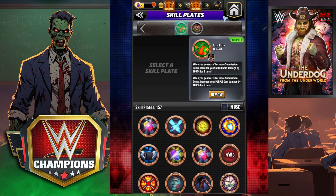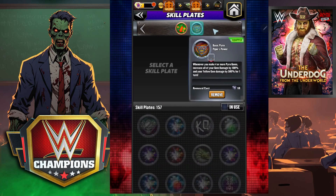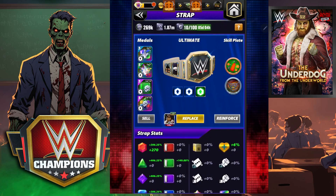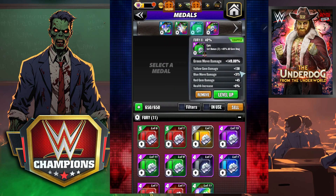We're going to move around some plates, but we're going to start with the all hearts. Whenever we make submission gems we're going to get some extra green gem damage. We're going to put on the Piper's Plate because he makes pyros, and while it doesn't do anything for yellow gems, it will increase all of our other gem damage by 100 per turn.